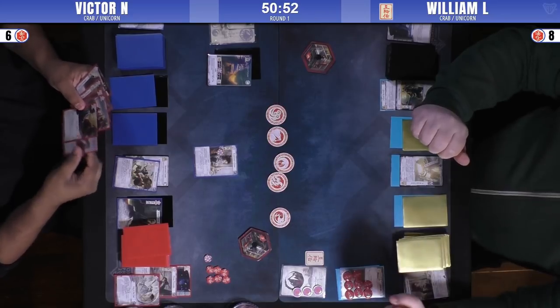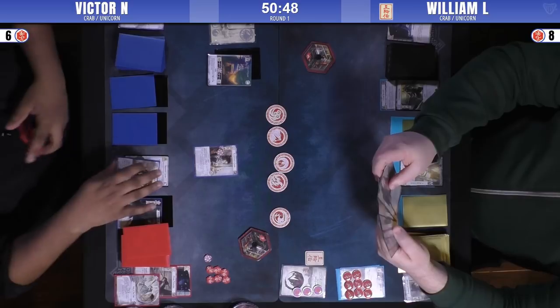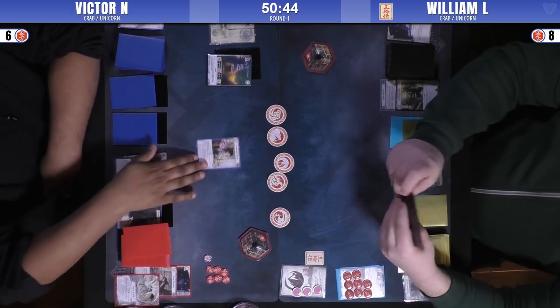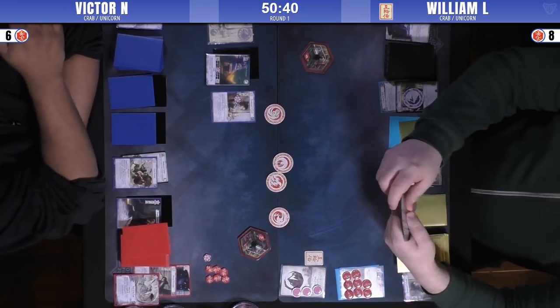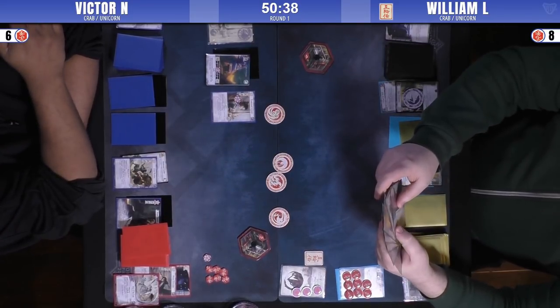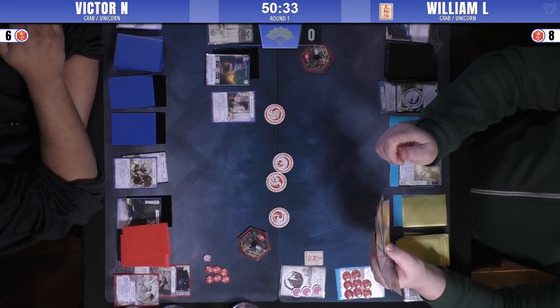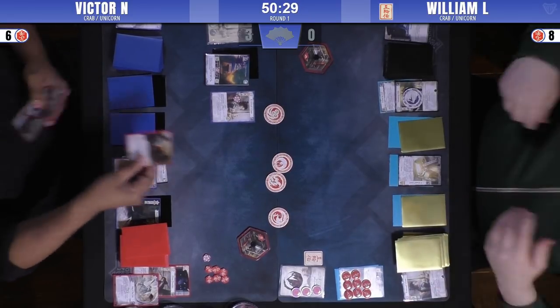But it opens up the board. He's at a two fate deficit going into the next turn. Actually, he's got a stronger board. It was pretty strong because the Covert was actually quite impactful — William had a Mountain he could have used, and he had a reprieve in hand as well. So that was really good timing.